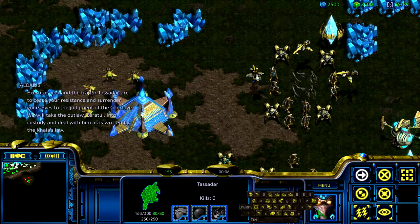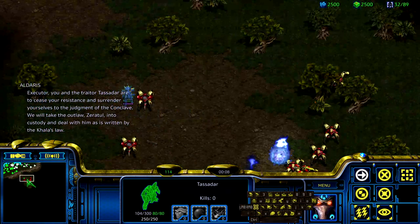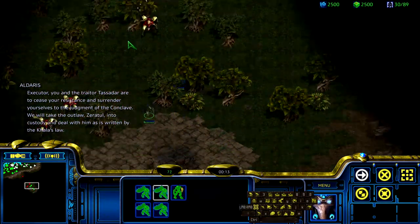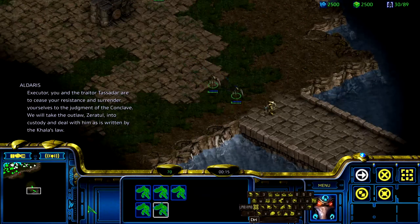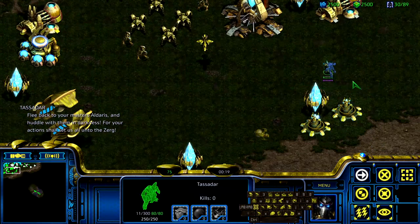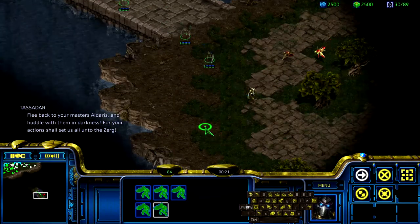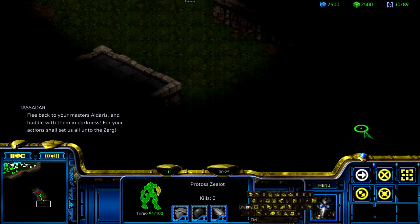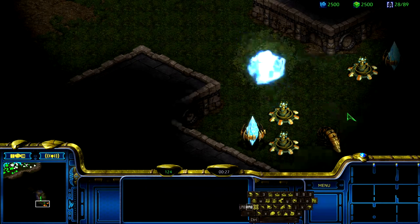Tassadar needs to... Apparently I get the base, so... Run, Tassadar. It's all you, bud. All you gotta do is get all the DTs together. Yeah, so they're half a family. And then make sure that Zeratul doesn't die. You need Zeratul and one DT to kill it before an obs shows up. You probably need to be a bit pumped together.